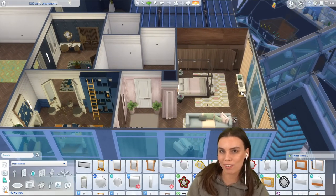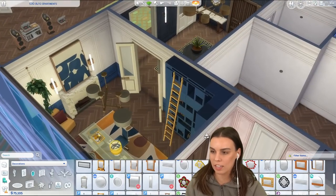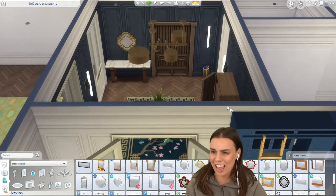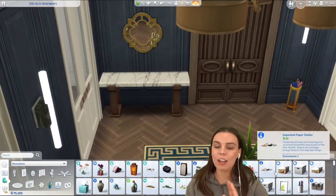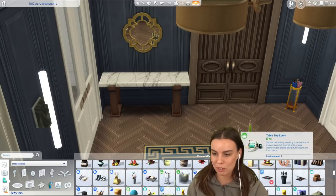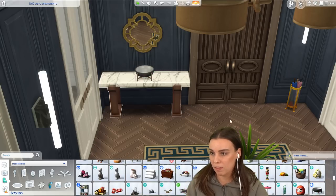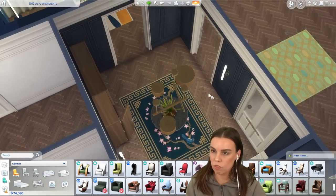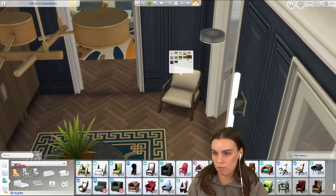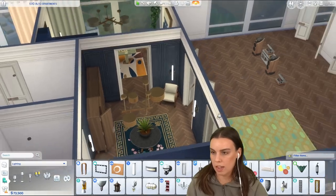I feel like we started off with pastels in the bedrooms and now since the office we've gone into a really different color scheme, which I'm not sure I like. It doesn't go with the rest of the house. I'll go ahead with it because this is also just experimenting to show off the custom content pack. But if I were to do this again, I'd probably keep it more streamlined. Okay - a very nice entrance room. Why don't we do this Harry armchair from Shop the Look in the corner? It's quite nice.